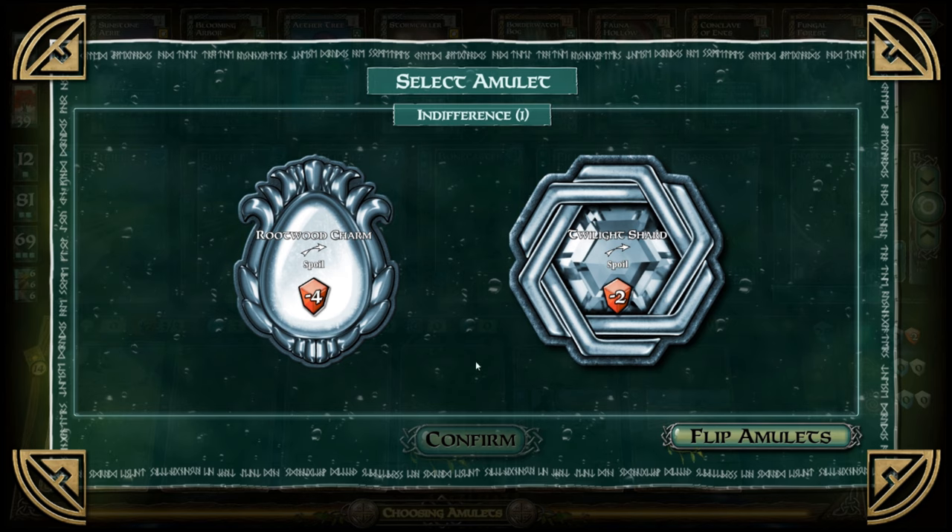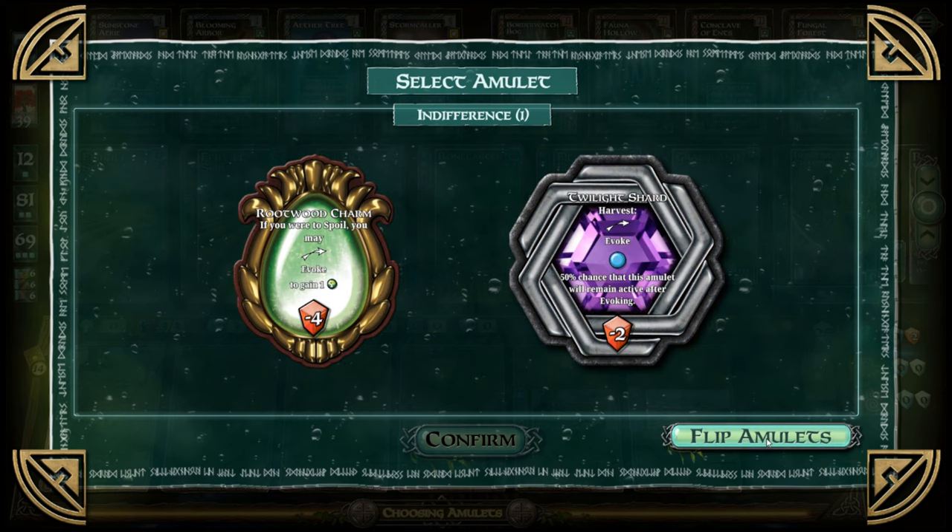Looking at the Rootwood Charm amulet — if you spoil, you lose four victory points. I still don't fully understand the amulet mechanics, I'll admit I need to do a little more homework. You probably should not spoil with that one.